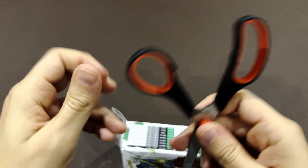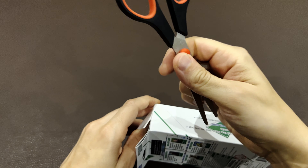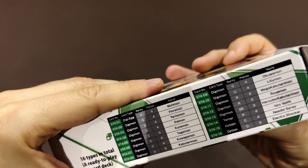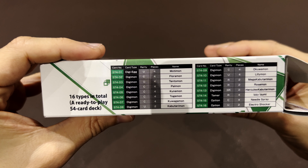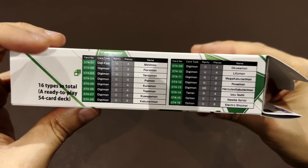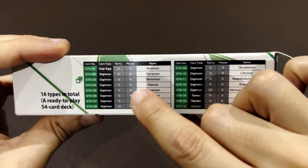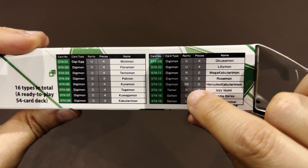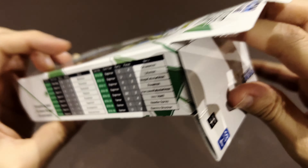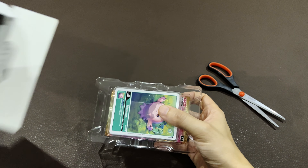I want to keep it intact at least to store the deck while I find another solution for all these decks. I just noticed when opening that there's also some kind of card list here — 16 types in total, a ready-to-play deck. These are all the cards that come inside with the number of copies of each. There are commons, two rares, and a super rare, and they're numbered as 'ST' for these decks, so most of them are probably reprints from other sets.